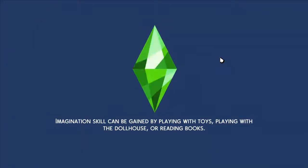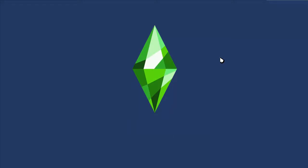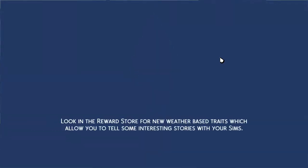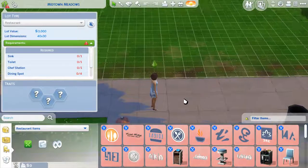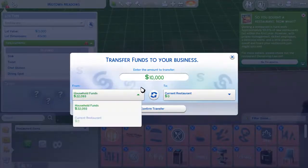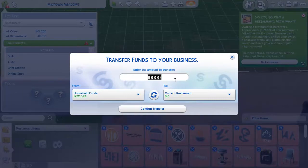This is going to be the first part, so we're just going to keep it subtle. I want to see how to build a proper restaurant. We're also going to need to make sure we get enough funds. I'm actually going to start with 20,000 — that's the starting budget for the restaurant. We can get more stuff after. You can actually transfer the funds, so we're going to go with 20,000. Let's confirm transfer.